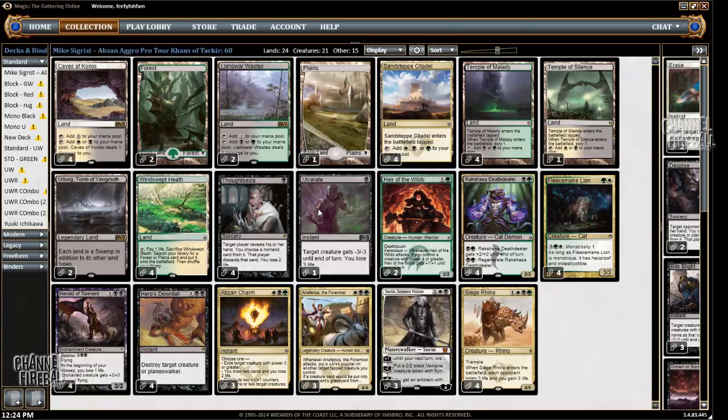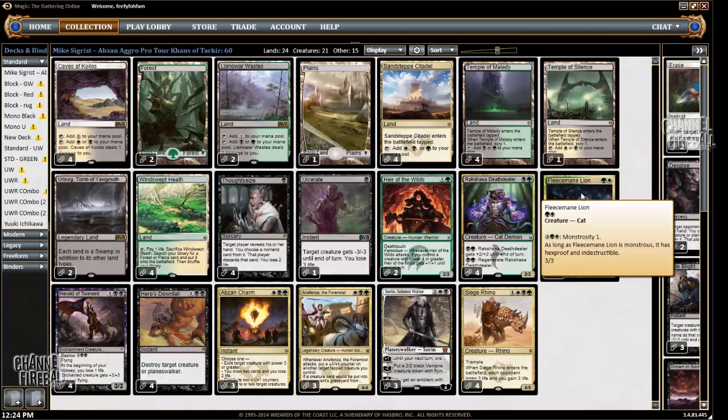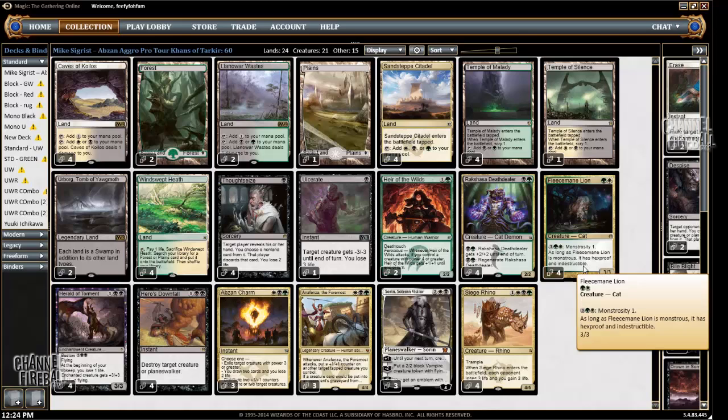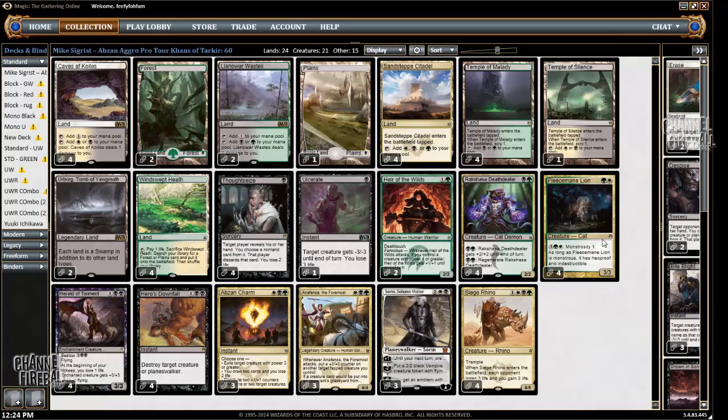This deck is really resilient, and it's a good aggro deck against mid-range decks because all the creatures get around Sylvan Caryatid, unlike other aggro decks in the format. Except when this deck plays against other aggressive decks, it often has to take the control role. For example, playing against Mono Red or even Blue-Red — I would say this deck is the control.